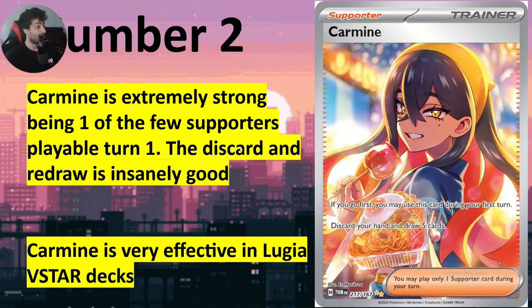Carmine is probably one of the best cards in the game right now — it's one of the only supporters that can be played turn one. It's very effective with Lugia, allowing you to discard your whole hand then draw five. Another thing you can do is keep her in your deck, play stuff early, discard whatever you don't need, and draw to keep playing that same turn. It's absolutely impressive. It should be number one, but only because it's mostly centered around Lugia — that's why I don't want to put it there. I want to put a card that can be used in any deck at number one. Still, it's one of the best supporters in the game right now.